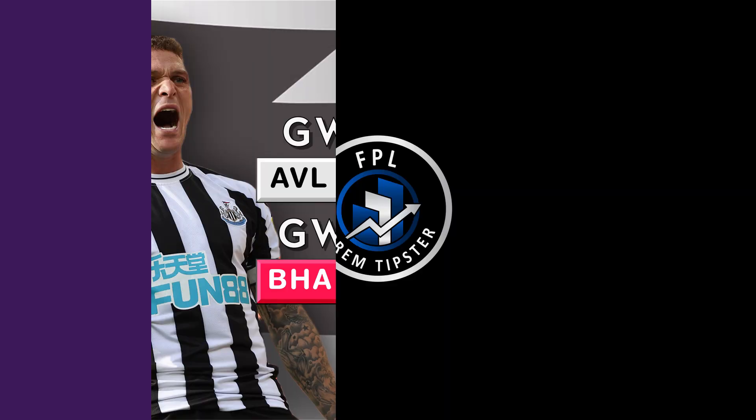Penultimately in 19th place are Newcastle — they've got three reds in the first opening four, and one of them's a dark red. These are really difficult fixtures, but I think a lot of casual FPL players will just look at Newcastle's defence last season and last season's prices, then look at that GW1 fixture and automatically bring in Newcastle defenders. Whilst they have got a strong defence and Trippi has got a high attacking output for a defender, I think they're worth avoiding until GW5. The best bit about bringing them in after GW4 is that three red fixtures are out of the way, and they've got all the green fixtures left up until GW19.